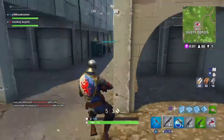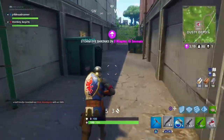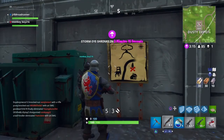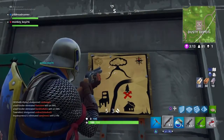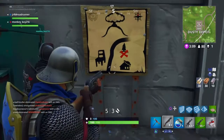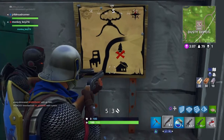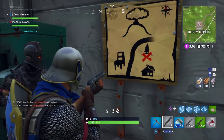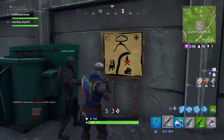You're going to find the treasure map in one of these alleyways between the two garages, and it looks like this. If you look closely, it's the Tree of Life, and you see a giant chair and a house with a car on the roof, with the X marked on a tree behind the house with the car. I'm going to explain it more when we get over by the Tree of Life.